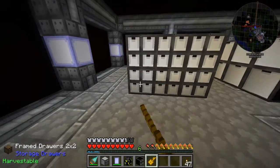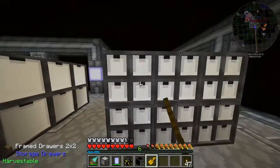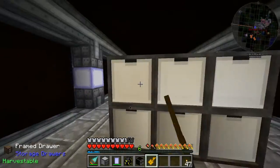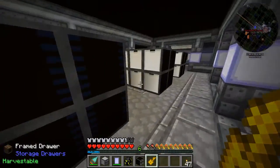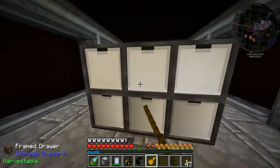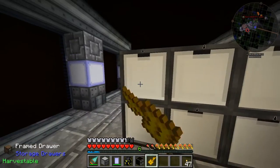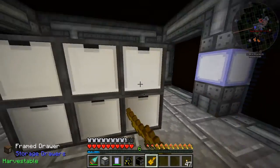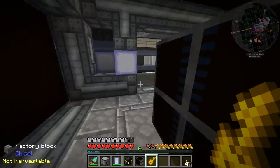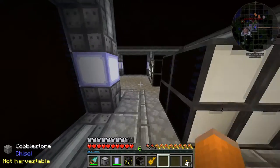These drawers are only one of the two things I plan on setting up today to increase our storage capacity. I actually plan on getting some quantum storage units set up, which hold a massive amount of items. So for right now, we will postpone hooking these drawers up to our network through external storage, because I want to get all of the bulk stored into quantum storage units before I hook these up.